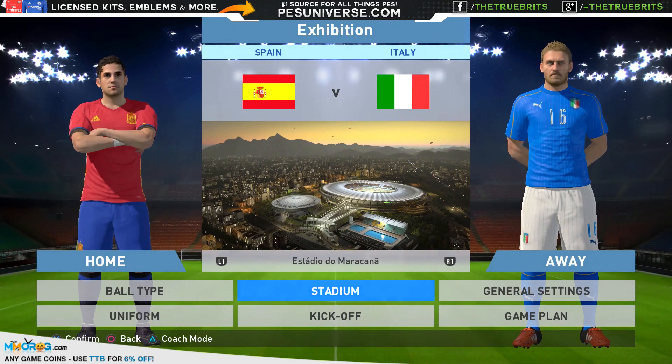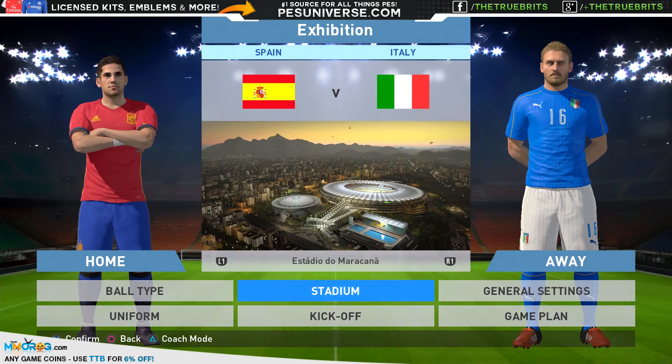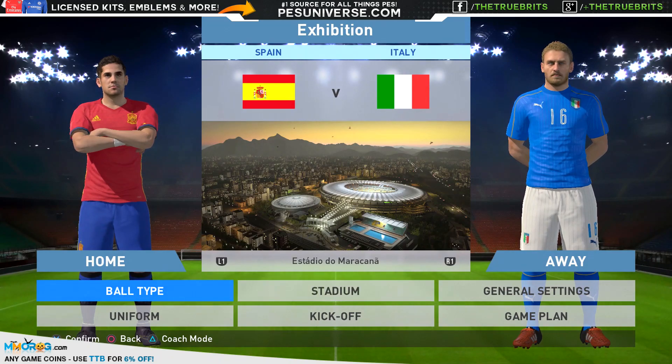We've gone in here with Spain against Italy — supposedly these are the updated national kits. I don't watch a whole lot of national football so I don't really know what kits national teams have anyway, but this is what's been included. There's the Estadio do Maracanã and it looks quite nice — compared to the other stadiums it's quite nicely presented.